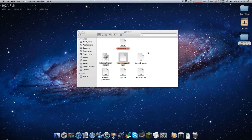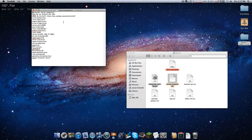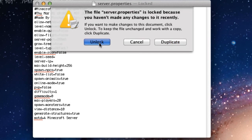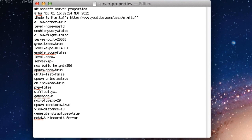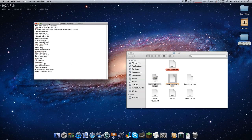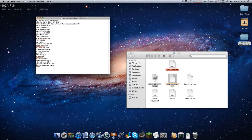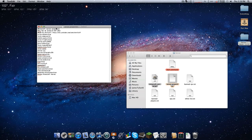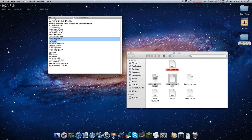I have my server.properties file open. The solution — are you ready for this — is to not put your IP in the server IP section. Don't put anything there, that's it. When you lock down your server to a certain IP address it doesn't work. Leave it blank and it runs off the computer itself, off any IP that is coming out of your computer. Get rid of any IP address — whether it's Hamachi or your port-forwarded IP — just don't have anything there.